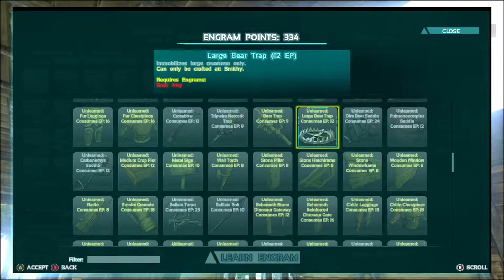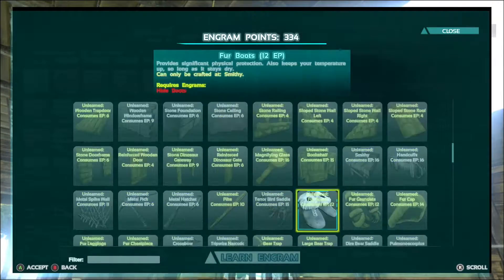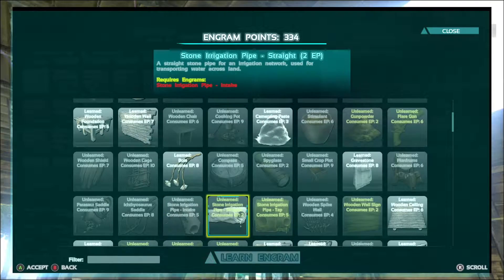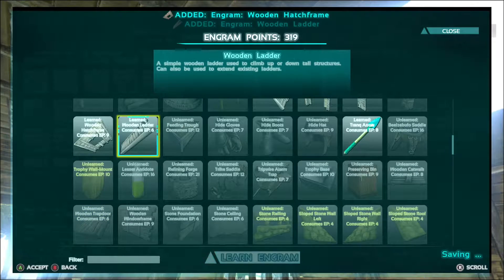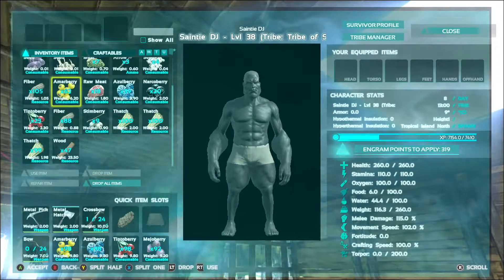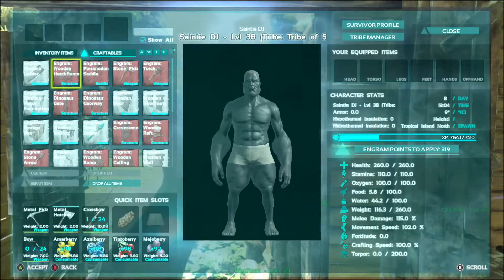I want to try and find the training mannequin. Oh, I already know where that is. Do you know what level you learn how to make it? We can all learn it. I think it's level 15 — it's like next to the wooden doors and stuff. Trying to find the hatch frames. Oh there it is — ladders, wooden. It's going pretty good so far. I'm actually surprised at how easy this was. Hatch frame: 50 wood.